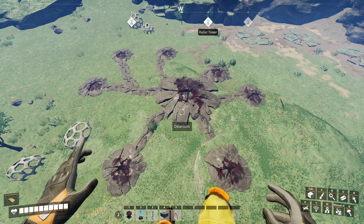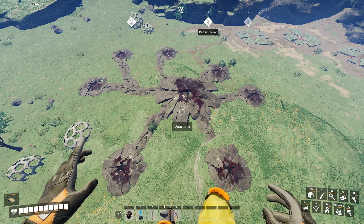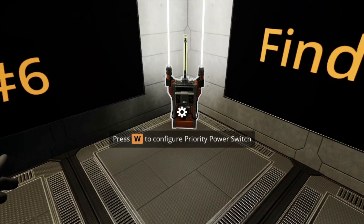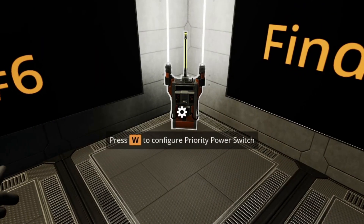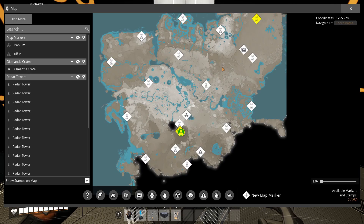This is considered to be a resource well and it's going to look different than traditional nodes. Here I have my priority power switch and it is connected to every single one of these radar towers. We're going to use it to find resource wells.